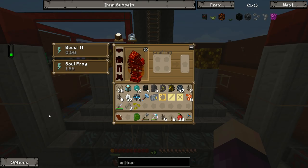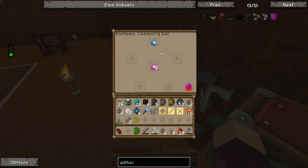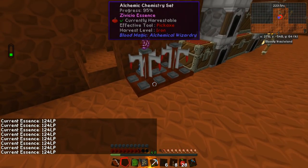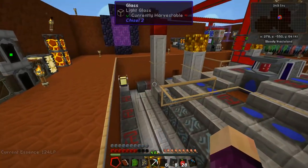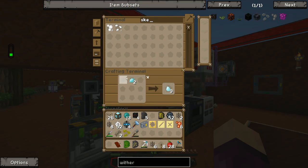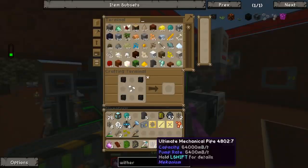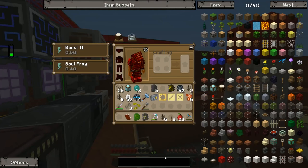Way too much time in the nether later — we now have the four wither skeleton skulls we need to make the wither skeleton seeds. It was made harder by not taking any torches, so it was super dark and I had to keep dropping a torch and picking it back up. But we have the four skulls. I've gone ahead and crafted up almost all the Zavishio essence we need — it's 500,000 life points per piece. We do need skeleton seeds from when we made the guest seeds earlier, and those go in the corner with the Zavishio in the middle.